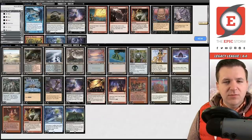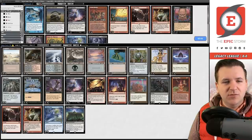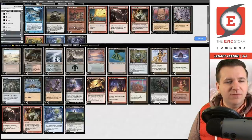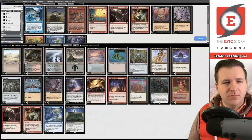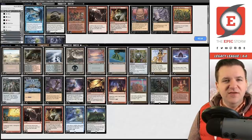For sideboarding: we board out Goblin Welder since we saw Swords to Plowshares and Prismatic Endings — we don't want to play into their removal. We board in at least two copies of Galvanic Relay and an additional copy of Thoughtseize. We also bring in a win condition so we don't lose to Surgical Extraction — probably Grapeshot, since we saw green and it's only two mana to reveal with the Citadel.